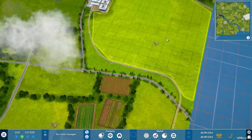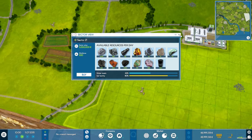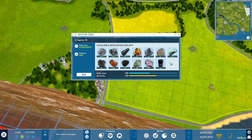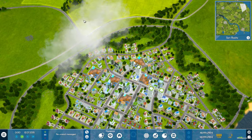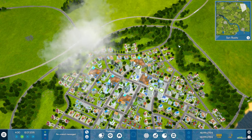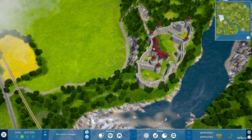Each sector has different kinds of resources, a different water and soil quality, and a specific amount of workers that can be employed. In the surroundings of big cities you can of course hire more employees than in a sector that's in the rural outskirts. All these variables are crucial, depending on your plans.